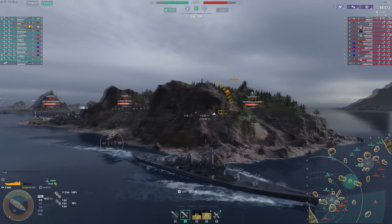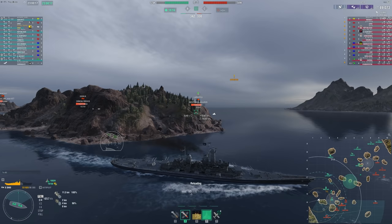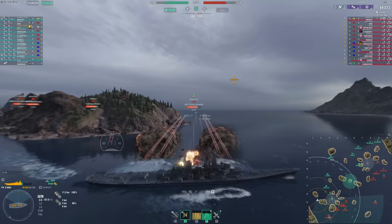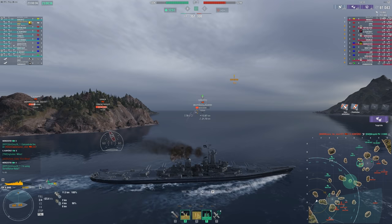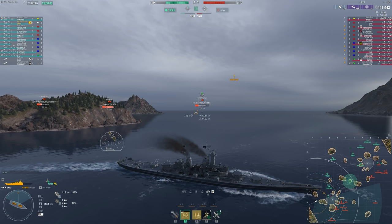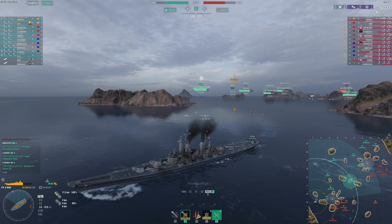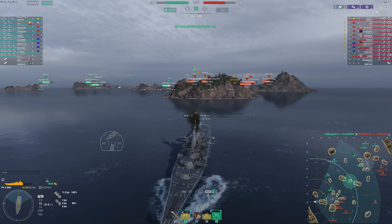Our Ohio buddy is going down — he's already well under half health, and I'm near half health too, but I have a heal coming up in 14 seconds. That's the great part about Ohio, Georgia, and Massachusetts — you always have a heal. I'm trying to get out to the flank because the whole enemy team is focused on the Ohio and the cap. There's not much out here other than the Kaba, so I kind of have a 1v1 with it, and at these close ranges the Kaba is going to get hurt real bad.